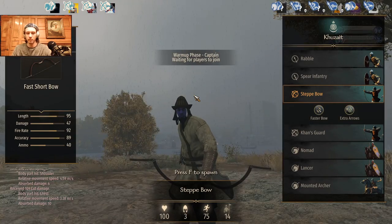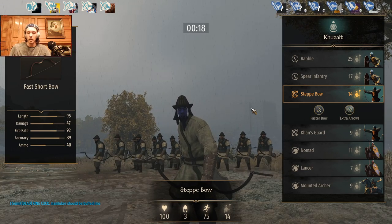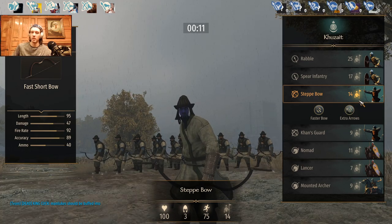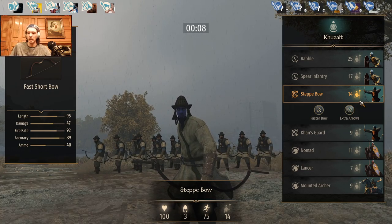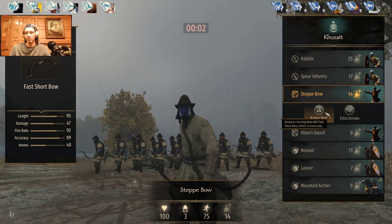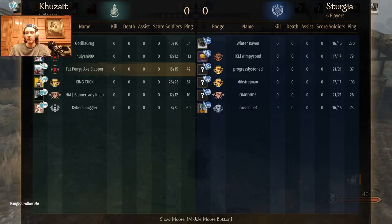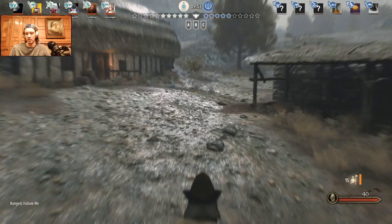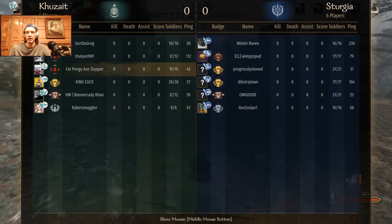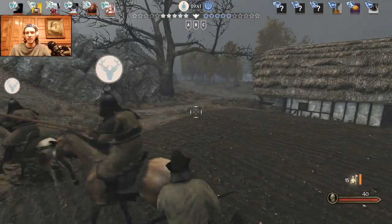Alright, so here we go — match will be starting real soon. We're going with the Faster Bow and Extra Arrows as the preferred tool in this matchup. We'll try and keep our distance and let our arrows do a lot of work. Unsurprisingly, they went with a very heavy infantry composition. Sturgia has gone for double Varyag, double Warrior, and double Berserker. Pretty standard stuff from them — I didn't really expect much else. We'll set up here and allow our guys to fire as they come over the ridge.